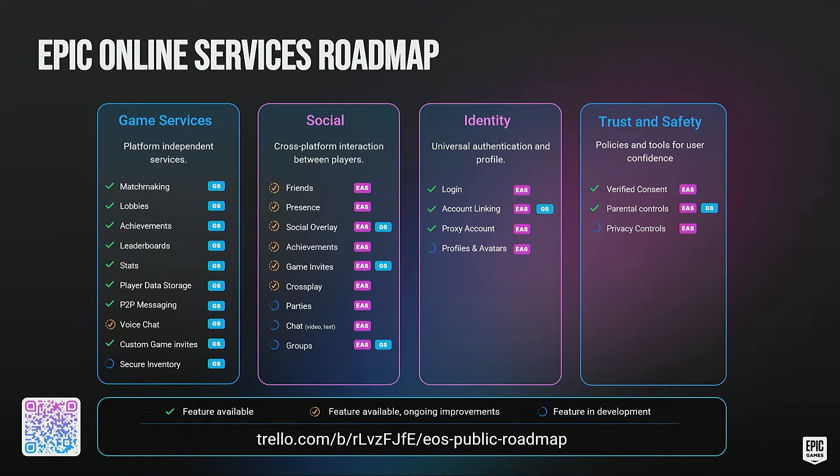We have a public roadmap available — there's a QR code on screen. On this roadmap, we highlight what we're currently working on and what's upcoming, so you can stay posted on the expansion of Epic Online Services. Some services we consider feature-complete, some are being expanded based on feedback, and some are in development. Features are constantly being added, so the service keeps expanding.